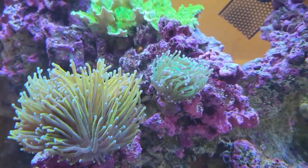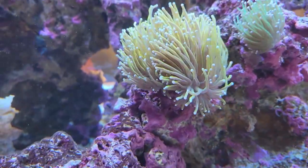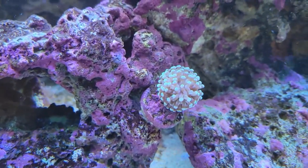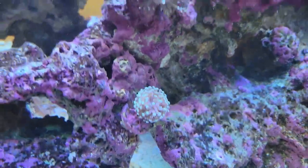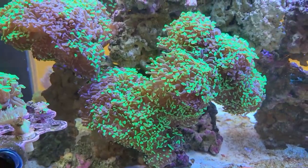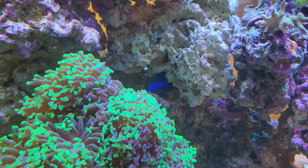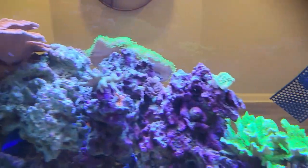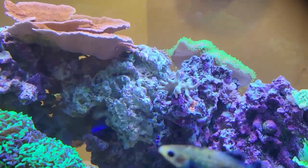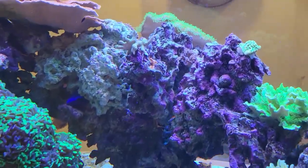I've got some torches — a gold torch and this cotton candy tipped torch, green with whitish-pink tips, which actually has two heads now. This other one might have three or four heads — he's definitely happy. There are some blastos looking good, hammer coral, and you can see my hippo tang hiding in there. Money cap up top, the other Beach Bum piece in the middle, and my digitata seem to be doing okay. Everything will look better once I get these nitrates up.